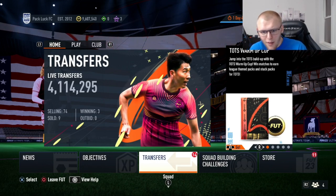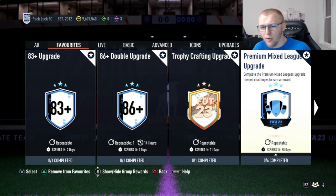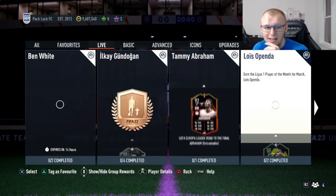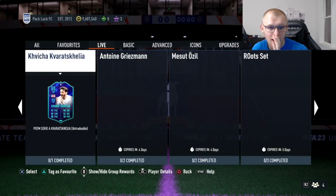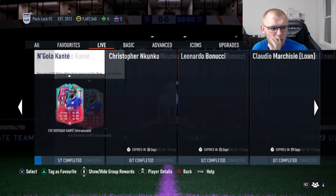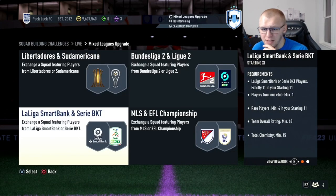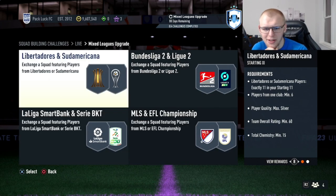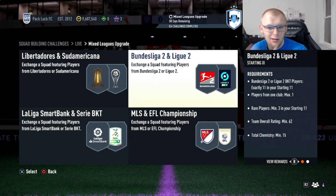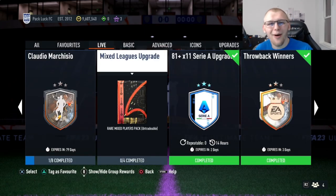If you have any questions, feel free to let me know. I hope you enjoy this method as much as I do — it's an insane grind. You can also put all the mixed League SBC players from this grind into the Mixed League Upgrade SBC. If you pack MLS and Championship players untradeable, throw those in there too. Feel free to do that for bonus packs. If you enjoyed, hit the like button, subscribe if you're new, and I'll catch you next time. It's been your boy MumblEat — God bless.